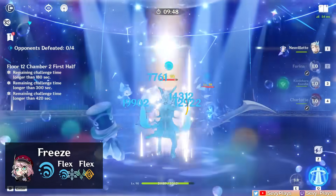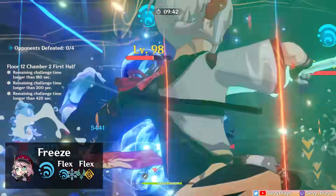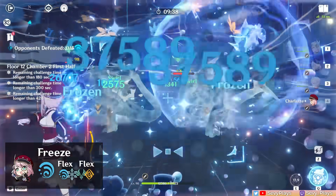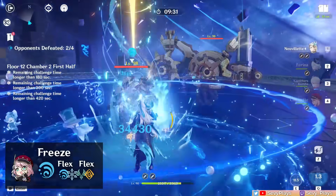One major exception is playing a freeze team with Farina, since Farina drains your entire team's HP for her buffs. In this case, you'll want to build Charlotte for more healing to better mitigate Farina's HP drain. Charlotte feels like a very suitable teammate for Farina freeze teams, as she conveniently consolidates the roles of cryo application over time and team healing.